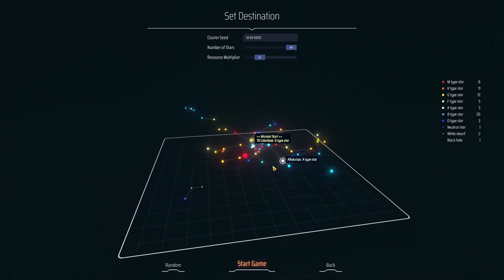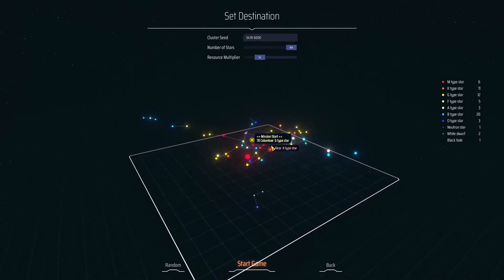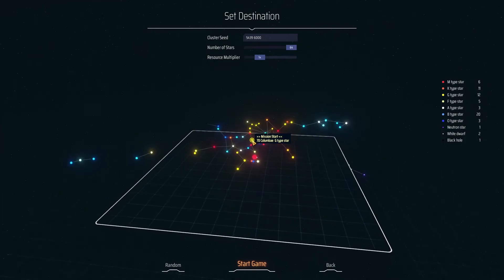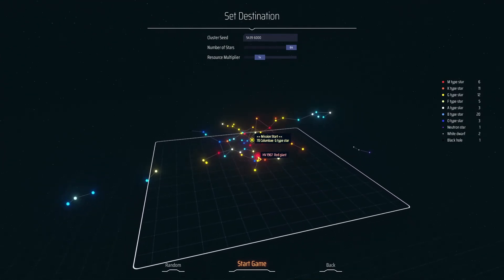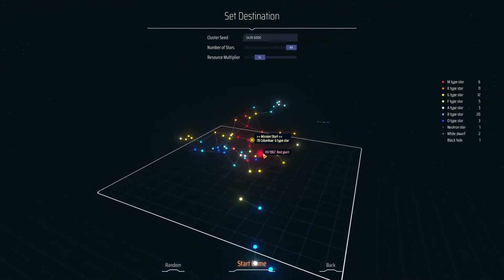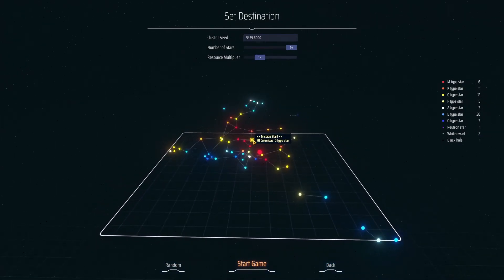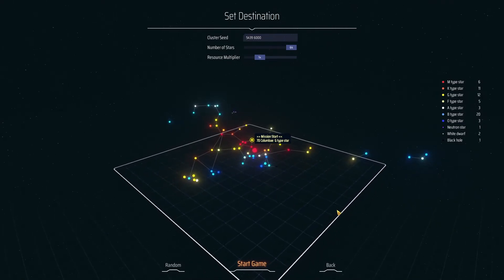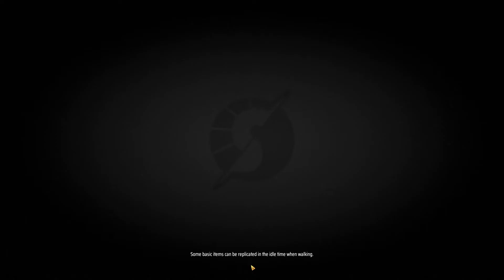White dwarf. That's where we're starting, right there in the middle. Red giant close by as well - you'll probably be able to see that from where we start. Well, I guess we've messed around with it, so we'll just go.